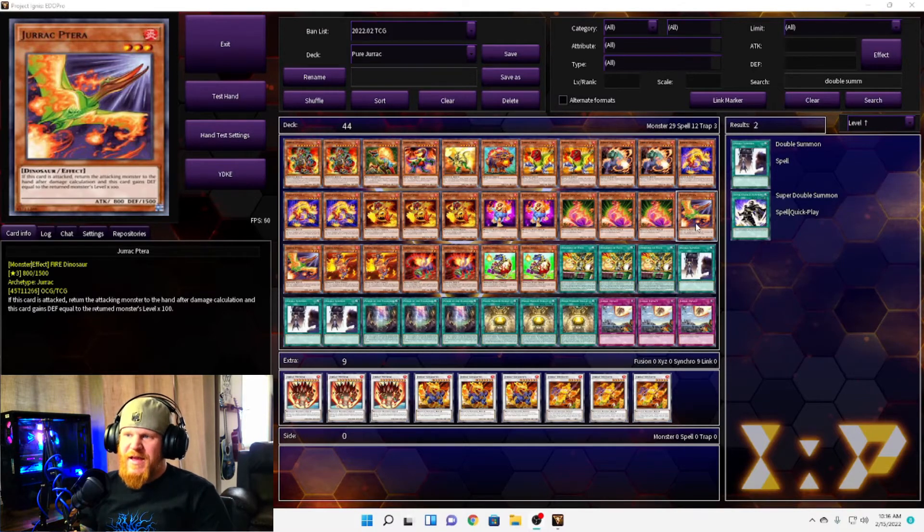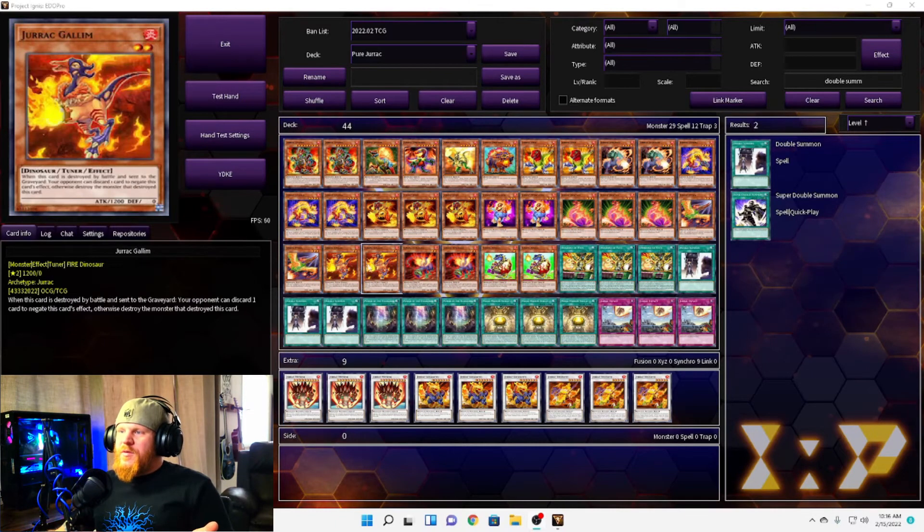We have two Jurac Protectors, a level three with 800 attack and 1500 defense. If this card is attacked, return the attacking monster to the hand after damage calculation, and this card gains defense equal to the returned monster's level times 100 — permanently. So this could be a built-in Compulsory Evacuation Device effect, and it gains defense based on the monster's level. This one actually isn't too bad.